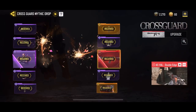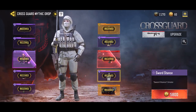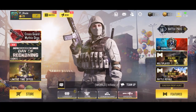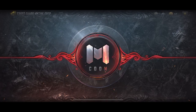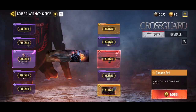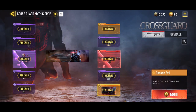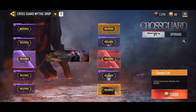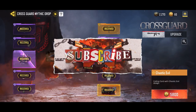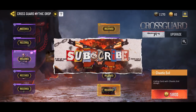Then we have the sword stance, which is an emote — not too bad, you stab it in the ground. And the last one is a Chaotic Evil calling card. Let me know what you guys think about this Cross Guard mythic drop — I do have all the items. You guys are going to enjoy this gameplay of me dropping a nuke with this AS Val, which is unreal. Hope you guys enjoyed the video — smash that like, hit the subscribe button, and I'll catch you in the next one.